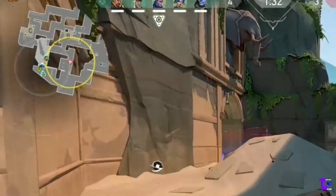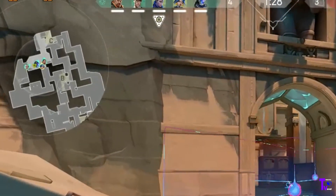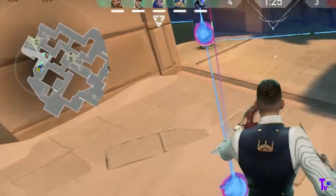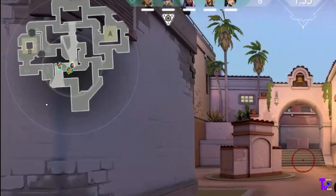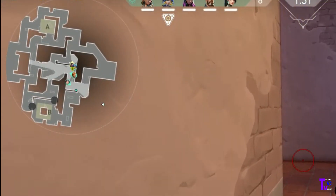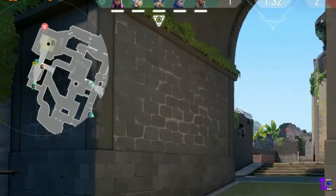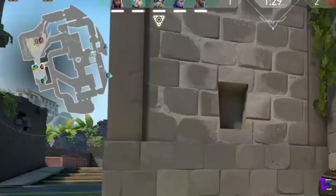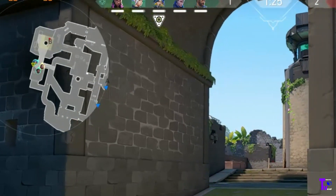Map awareness is paramount in Valorant. Familiarize yourself with each map's layout, callouts, and common strategies. Pay attention to the mini map for enemy movements and rotate accordingly to support your team and defend bomb sites. Good map awareness can prevent surprises and give you the upper hand in engagements.